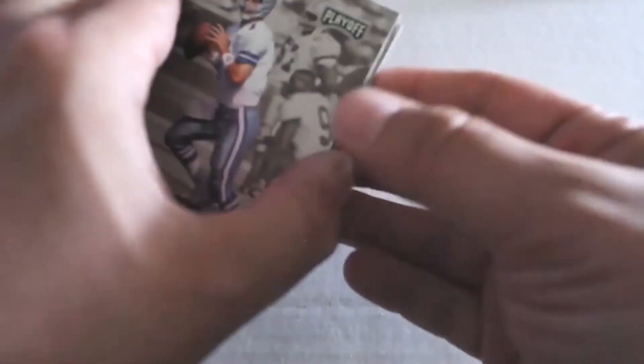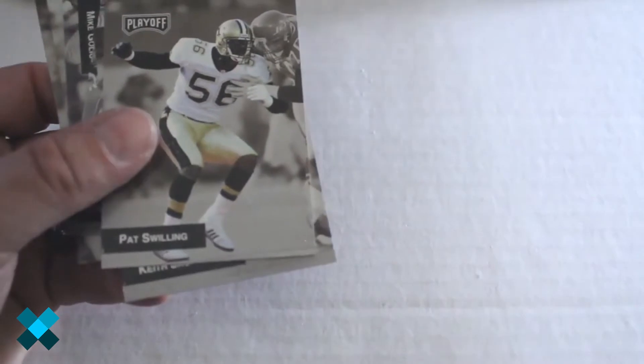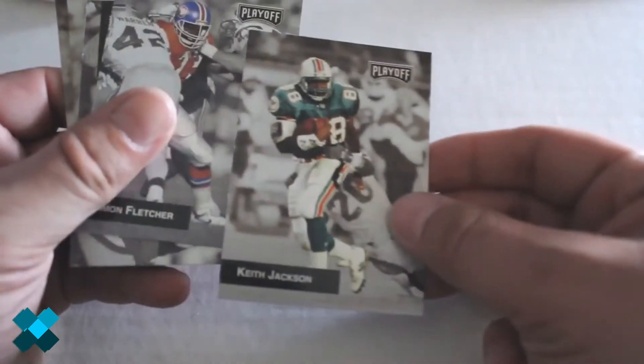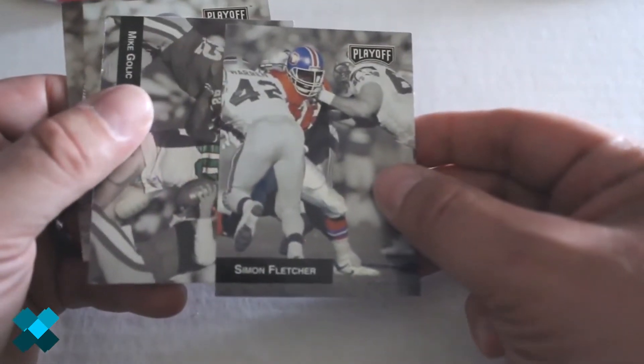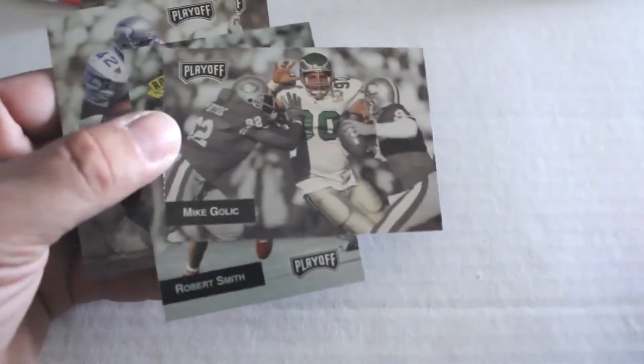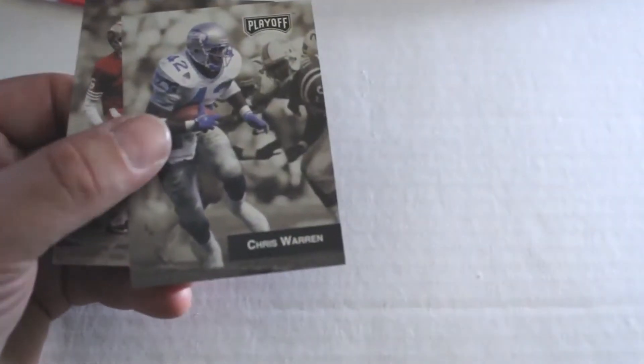Pretty neat to pull that right after talking about him too. All right, next up. Some of these have a little gloss that causes them to stick together, not too bad. Steve Berlin, Pat Swilling, Keith Jackson, Simon Fletcher, Mike Golick, Robert Smith rookie card, Chris Warren, and Mike Coefer out of that one.